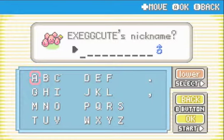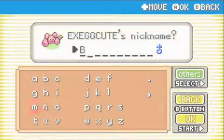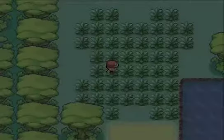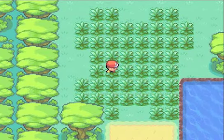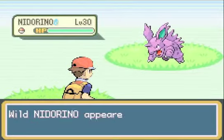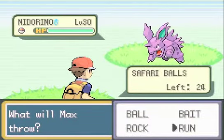I am going to name it — I'll go with Bulba. I don't know why, I just felt like it. Now here's the glitch I was talking about: I'm in this one area and I'll keep encountering Pokemon, but nothing will happen to my step count.